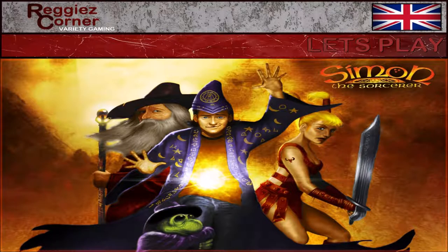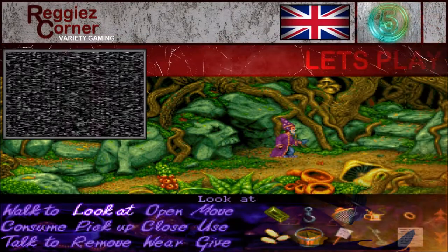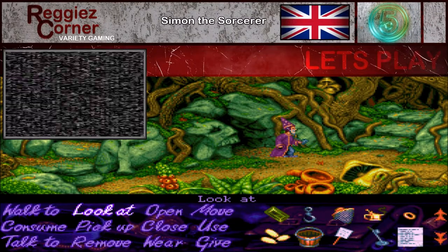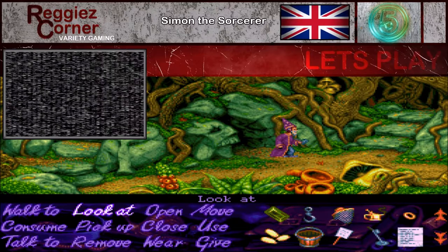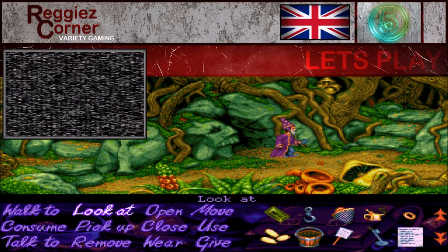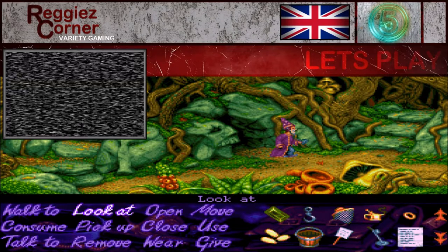Welcome to Reggie's Corner Variety Gaming. We are back again with part five of our let's play of Simon the Sorcerer — or whichever name is right. He's not a sorcerer yet.